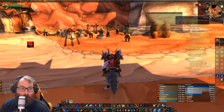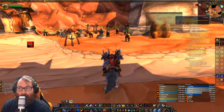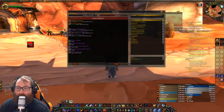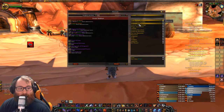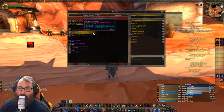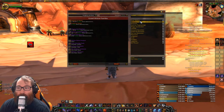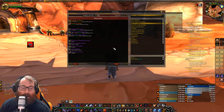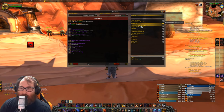First off, Naxxramas is broken into four wings: the Plague Wing, the Spider Wing, the Death Knight Wing, and the Abomination Wing, plus the final wing which is Sapphiron and KT. In the Spider Wing, the first bosses are Anub'Rekhan and Grand Widow Faerlina — they drop the bracer bindings for everyone. Maexxna is the final boss of the Spider Wing and she drops the glove token. This is true for every single class.